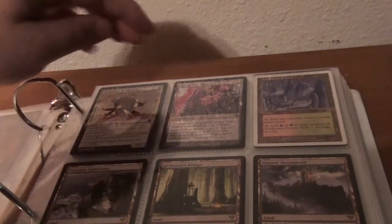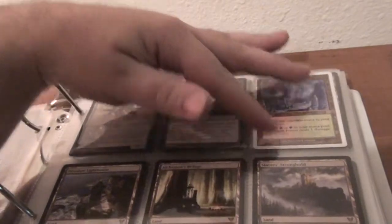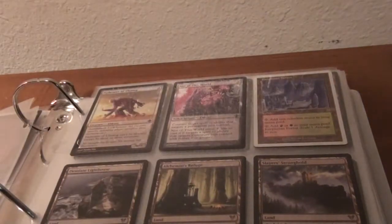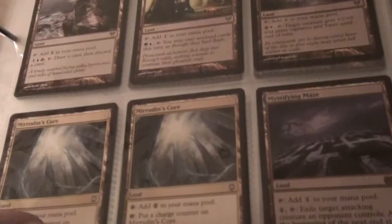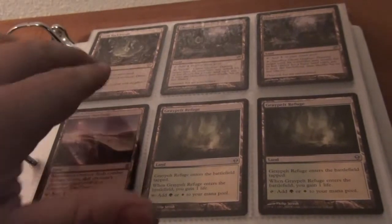Pathraiser Vulamog, Knaw of this World, Karpulsan Force, Deck Masters, Slayer Stronghold, Alchemist Refuge, Desolate Lighthouse. Two Meridin's Core, a Mystifying Maze, two Gravepelt Refuge, Contested Warzone, Grim Backwoods, and two Ghost Quarters.